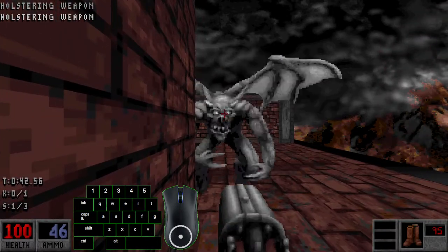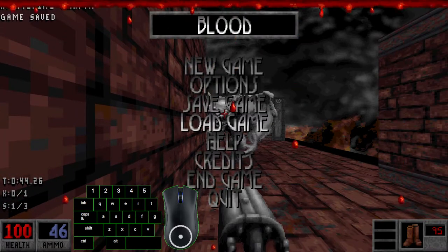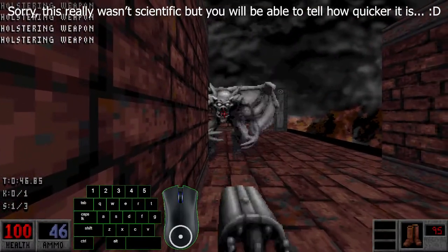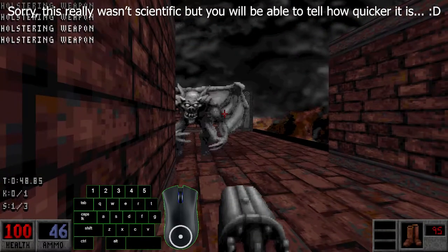The mechanic is basically this: the shotgun has a reloading animation, and if you holster your shotgun, the reloading animation is canceled.